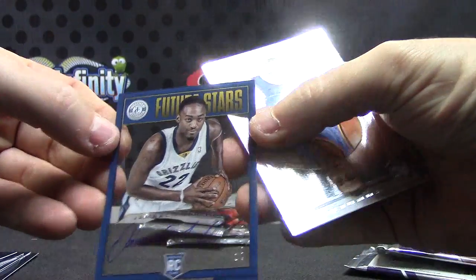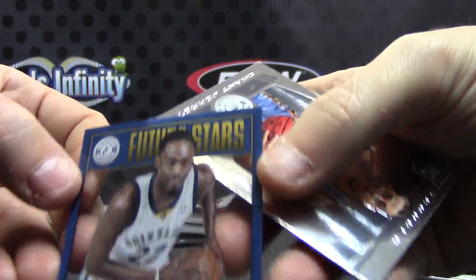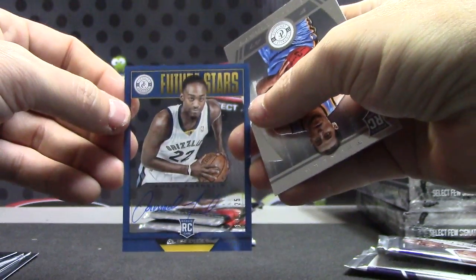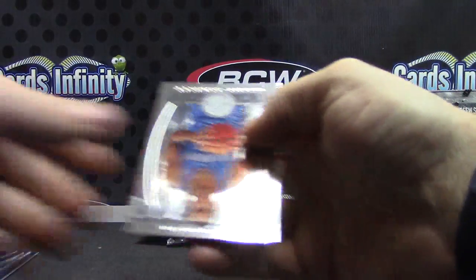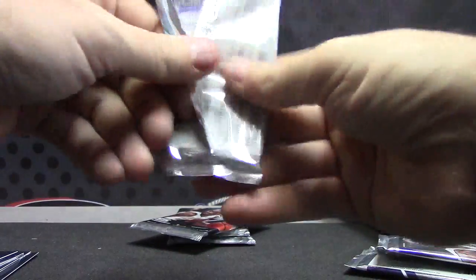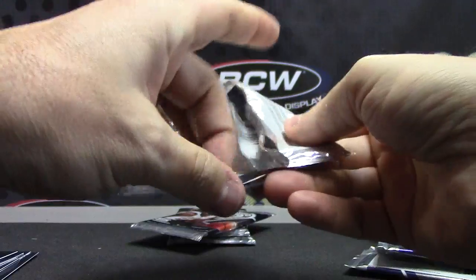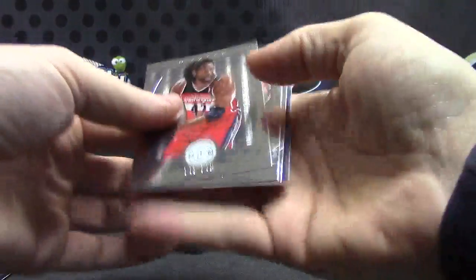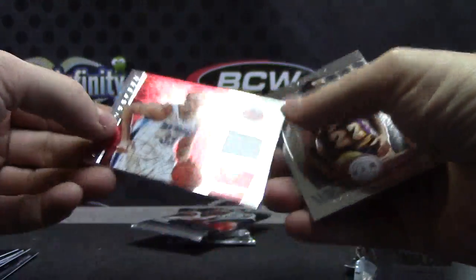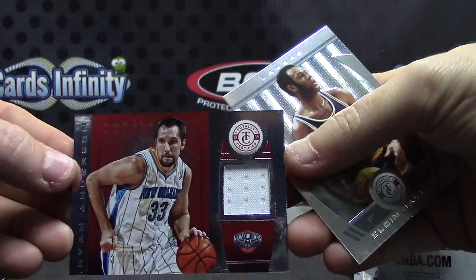Jamal Franklin — Jamal Franklin acetate, number to 99. Ryan Anderson, red jersey.